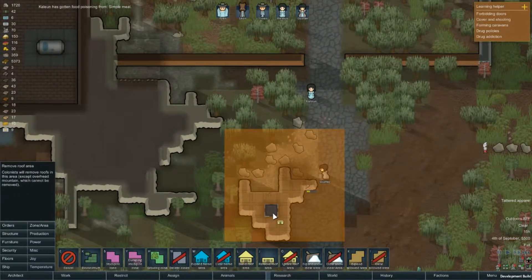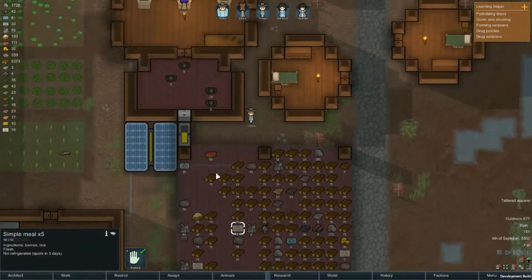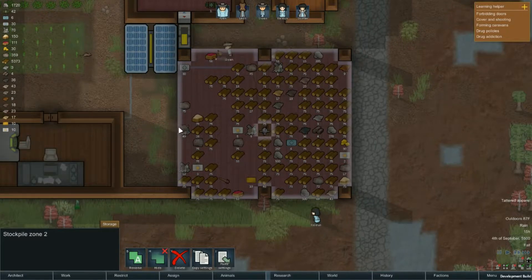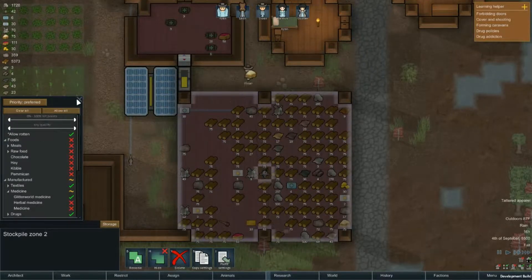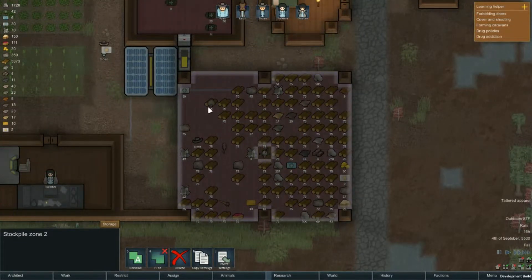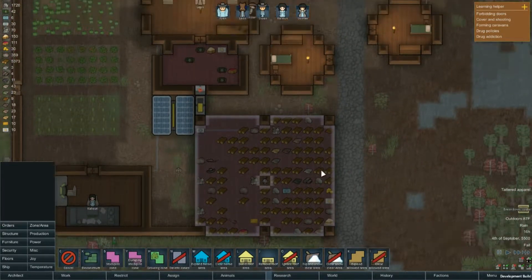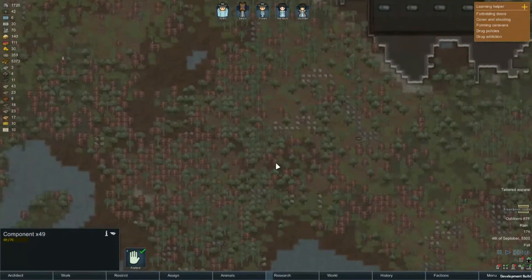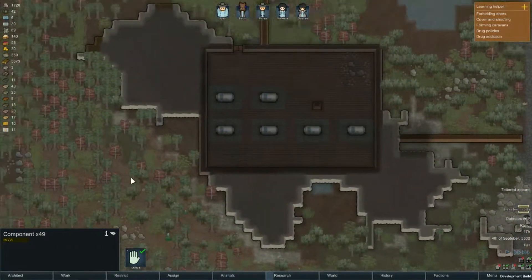Oh — husky fur! Poor orange. Don't give that to Kane. I was calling him Cayenne for a while but I figured Cane suits him more. I got food poisoning from a simple meal — not really surprised. Why is this food in here? Can we get rid of that? I thought it was set to critical — change it to preferred so we don't accidentally do that again. I don't want to lose all my meals to random animals. Also wow, we have way more components now than before — those ship parts really paid off.